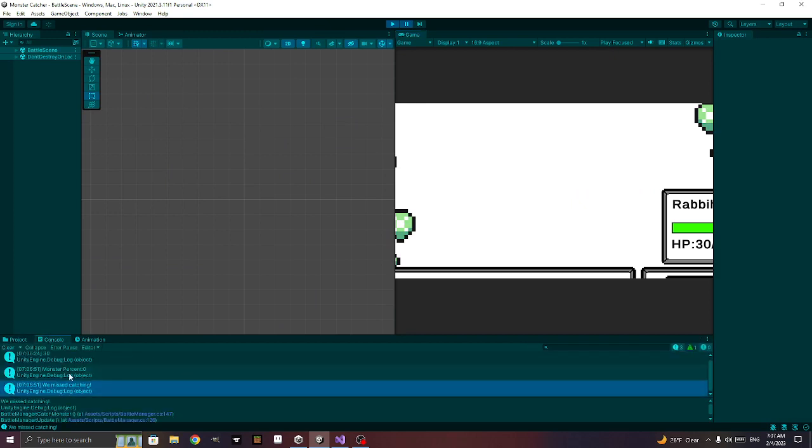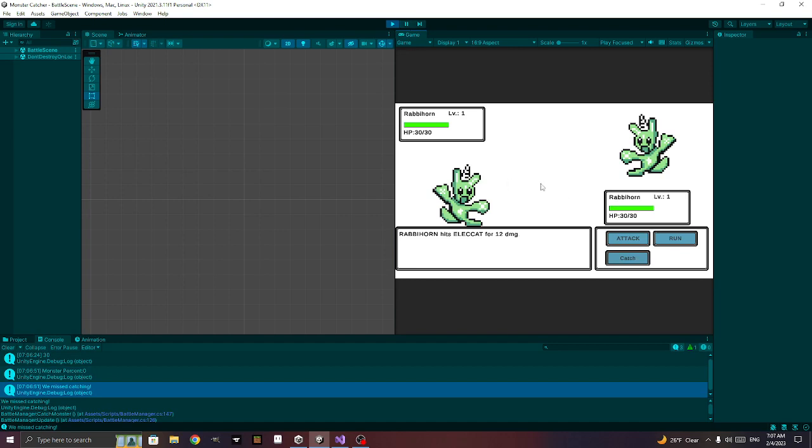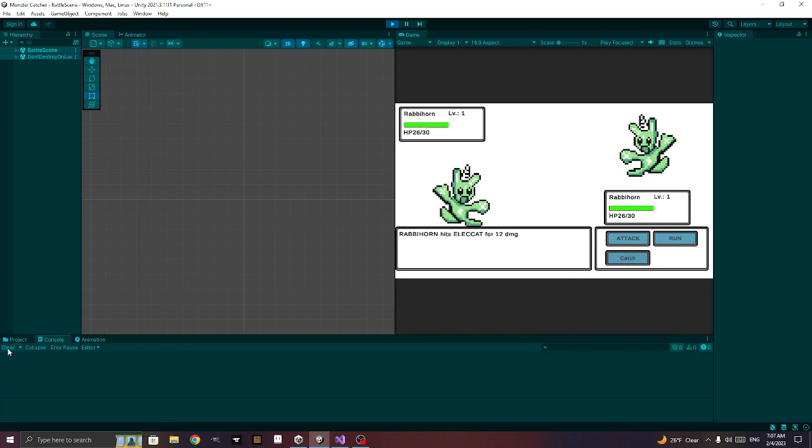We could tweak this so you always have some chance to catch it, but we'll leave it for now. Let's attack with shock to lower its HP, then try to catch again. The percent is still showing zero — let me check what's going wrong.